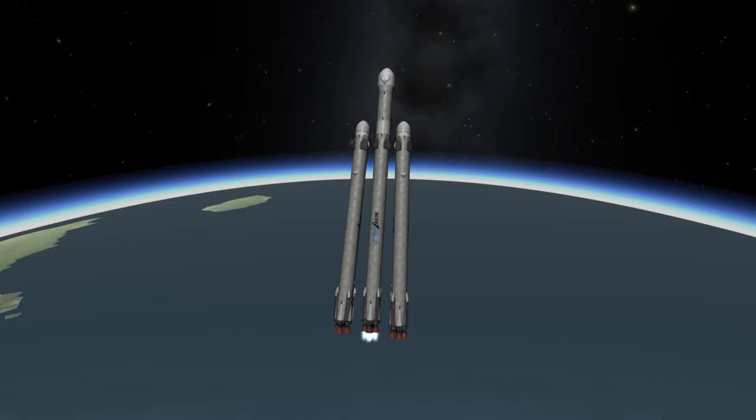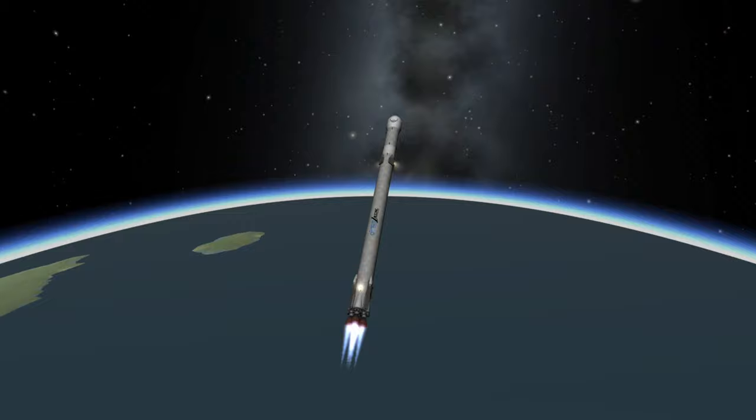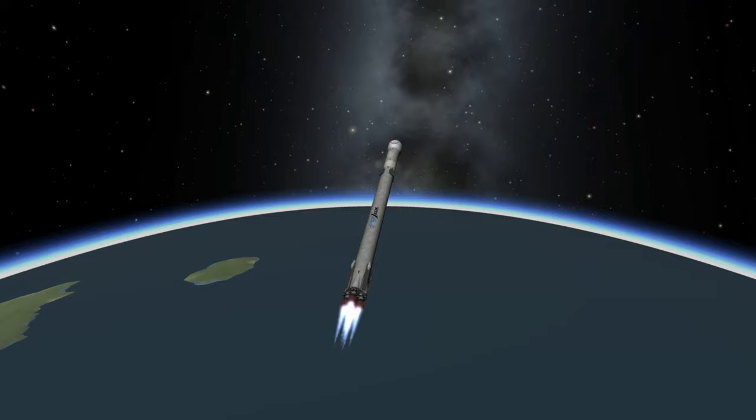In that last video, in case you didn't see it, we saw how CAL can land a booster for you. But what happens if you press play on two CALs — they'll be in physics range of each other. Well, that way greatness lies.